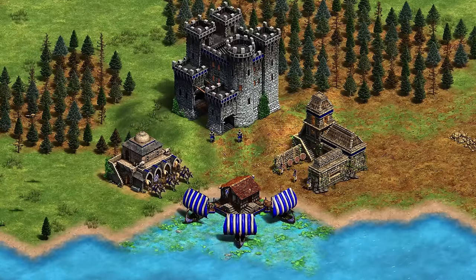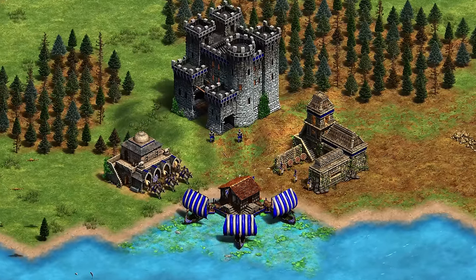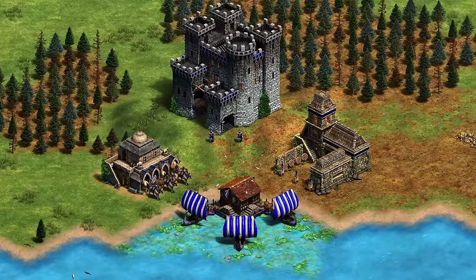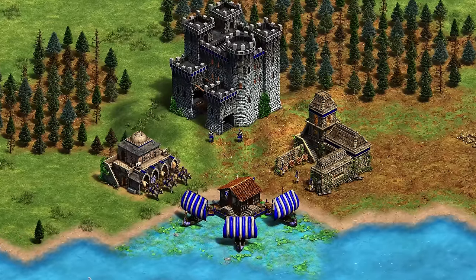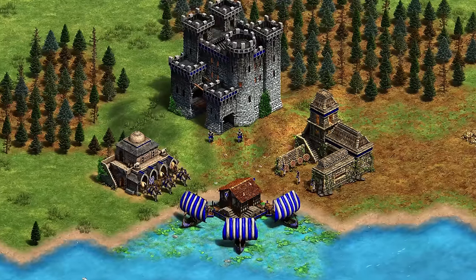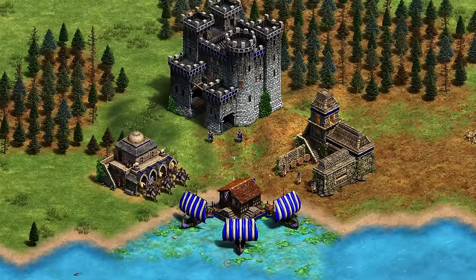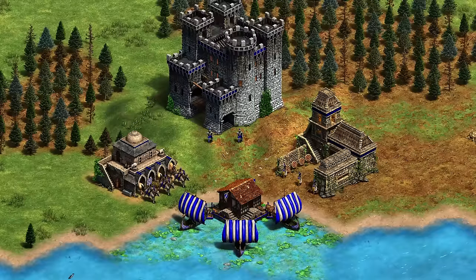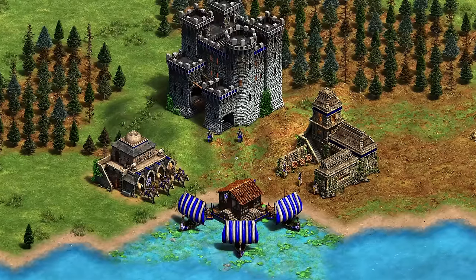Hello everyone and welcome back to another video. Last week I made a video on how to counter every single unit in Age of Empires 2. You guys loved it and asked for a video on how to counter unique units, so I delivered. This video is going to cover how to counter every single unique unit in Age of Empires 2. When I talk about unique units, I include the castle unit and also ones like team bonuses or units like flaming camel, janissary, condottiero, etc.